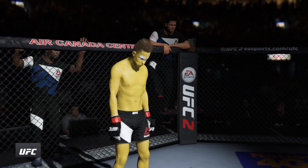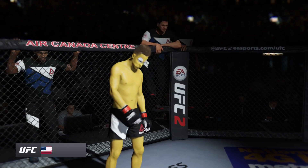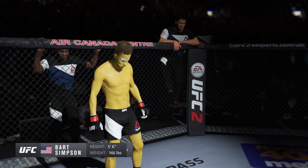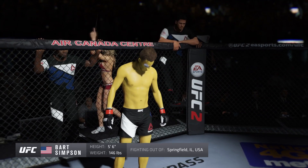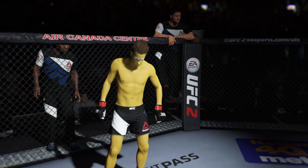And now introducing his opponent, fighting out of the red corner. This man is a boxer making his professional debut here tonight. He stands 5 feet 6 inches tall, weighing in at 146 pounds — Bone Crusher!